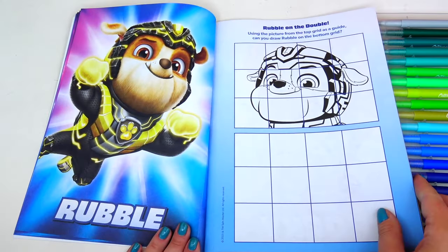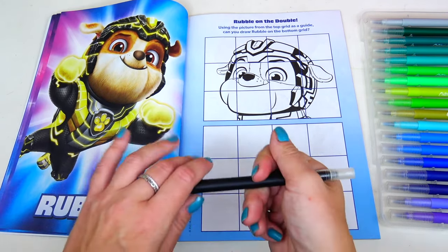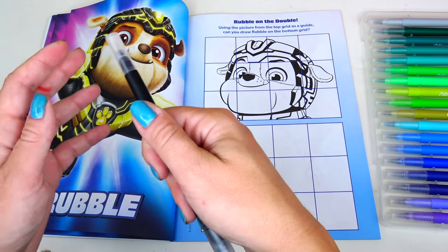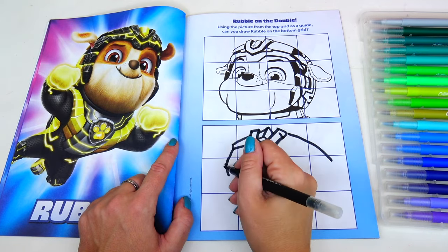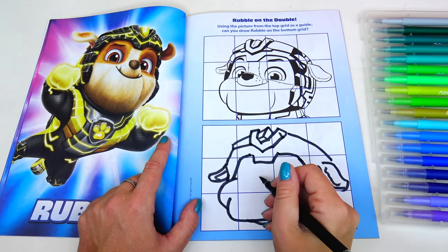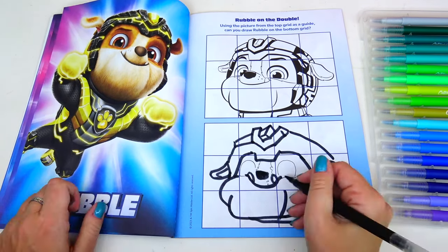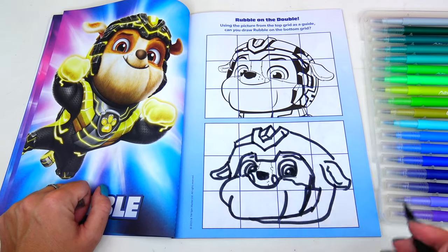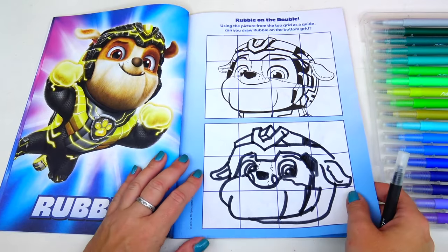Next page we have Rubble! I'm gonna take my black marker this time because you couldn't really see my pen well. Copy the picture on the grid above and draw Rubble on the bottom. Here is my attempt to draw Rubble.